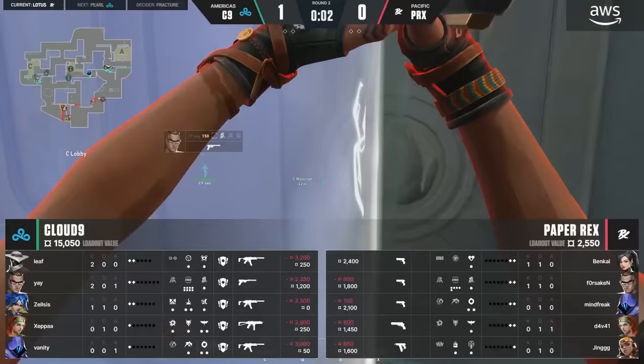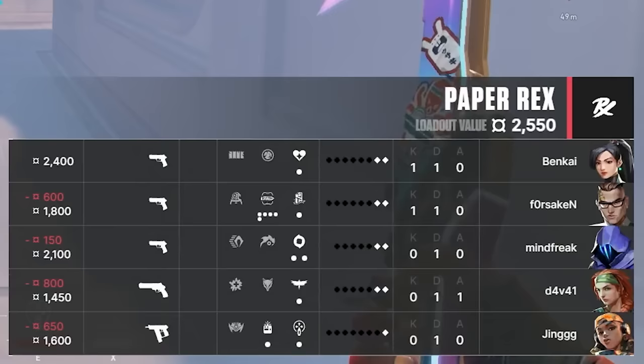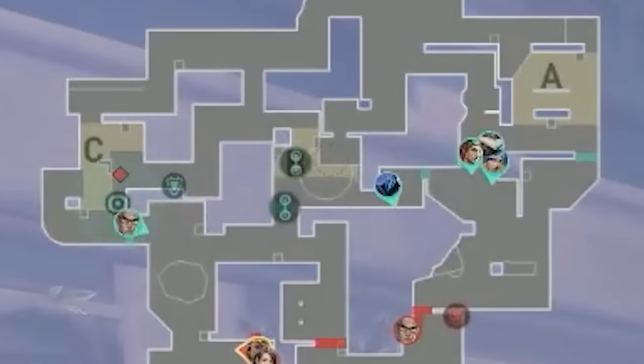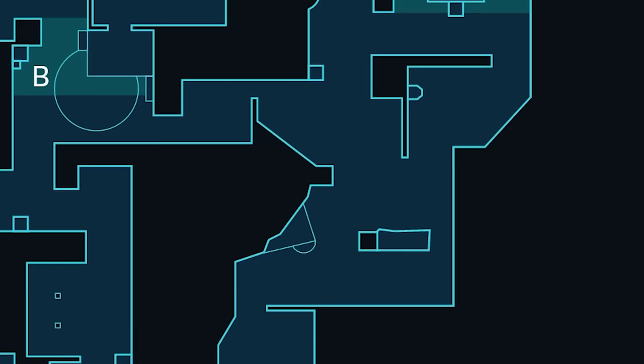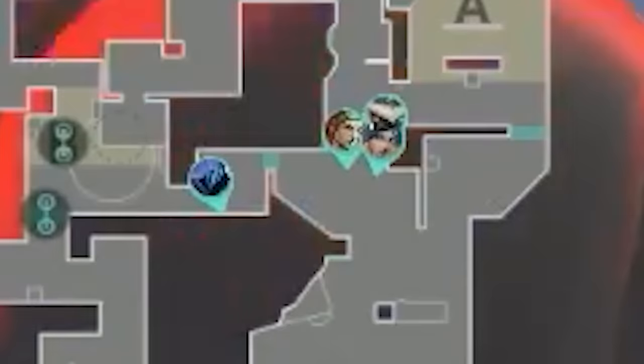Paper Rex are on their save round, so they want to make a play together and use numbers advantage to make up for worse weapons. C Sight was free last round, and since they just got destroyed C, Cloud9 probably won't expect them to hit C again. Paper Rex open with 4C lobby and Forsaken lurking towards A alone. Cloud9 is doing the exact same opening as pistol round — 4 players towards A. The berries drop, Cloud9 sky flashes and neon stuns. Forsaken takes a shot, misses, and TPs away. Cloud9's one-way smoke blooms, locking Forsaken out of A.